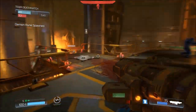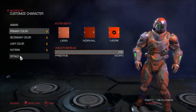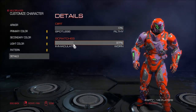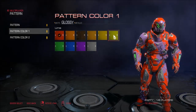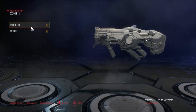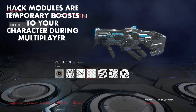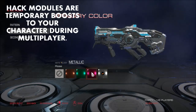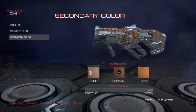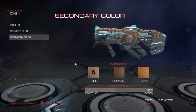Similar to Halo and Call of Duty, you get the opportunity to customize your loadouts, your weapons' appearance and skins, and you can also customize the look of your character's armor. As you gain experience in multiplayer you unlock new customizations. You also get access to things called hack modules, which boost your stats temporarily once you respawn after being killed. Some will improve your damage against the people that killed you, or outline them on screen — these are really useful and help make the gameplay more interesting.